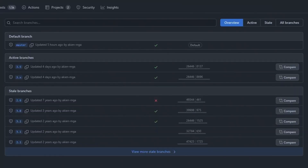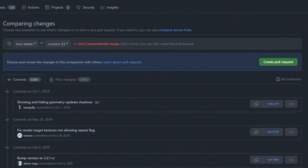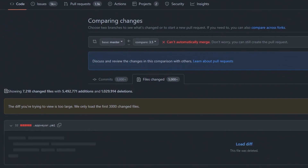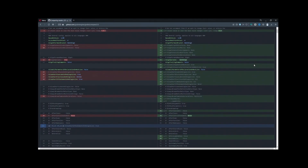It is one thing just to say that Godot 4.0 was rewritten from scratch — it is another to show it. I went ahead and compared the main branch (4.0) and the 3.5 branch, and it's crazy: there are over 5,000 commits, 7,000 files have changed, over 5 million additions to the code, and over 1 million deletions. That is a ton of work by the main developers and contributors.